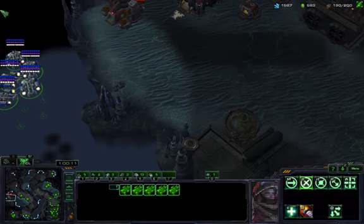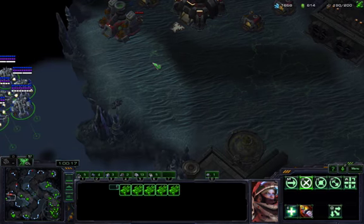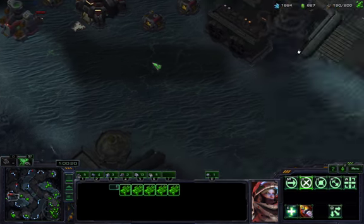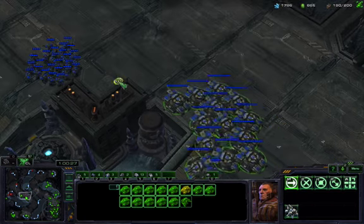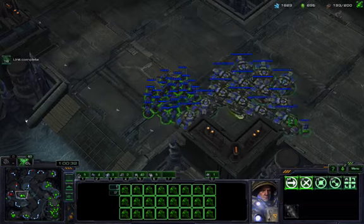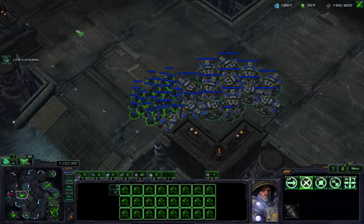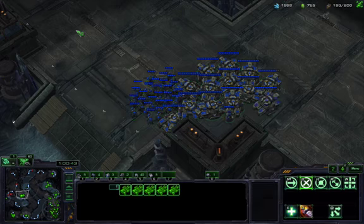What you're going to do is set up your medivacs so that they don't get seen by the turrets, but they're just waiting, ready to go, and you're going to bind those to a key. Then you're going to have all your tanks and your bio army bound to another key. So if we're invading from two points, we're going to have this army bound to five and this army bound to six. Double tap five will go to your bio, double tap six will go to the medivacs.